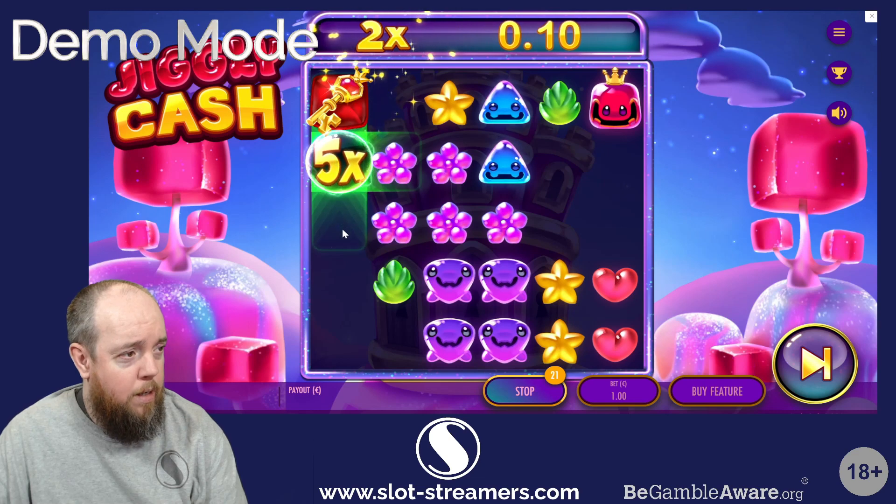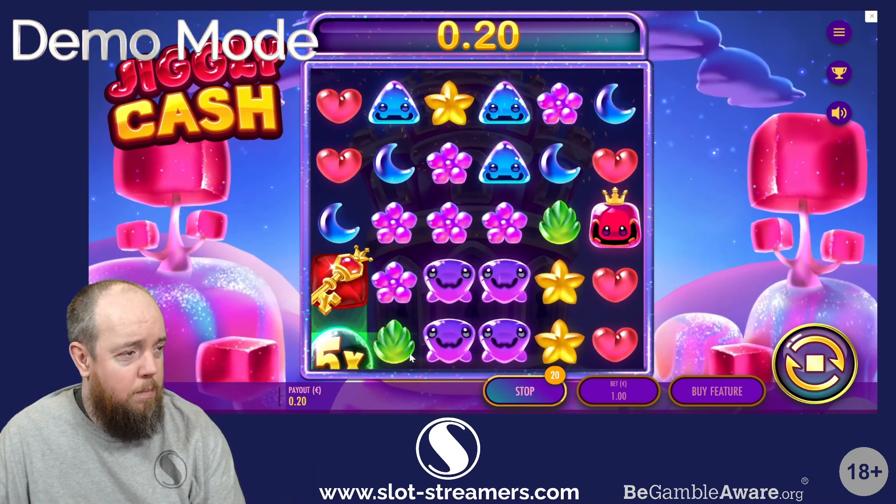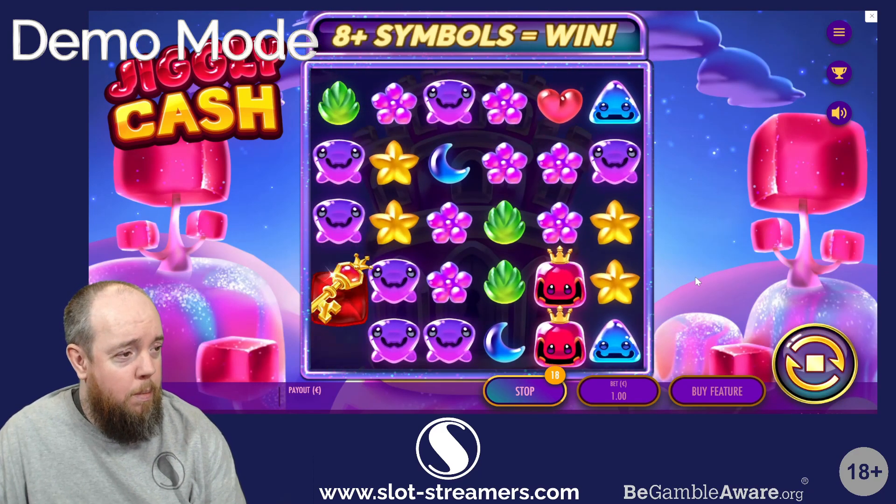Okay, so that hit — that popped the 2x, so you just pop it by capturing one of the symbols next to it. Not the most impressive of wins but the mechanic looks all right.